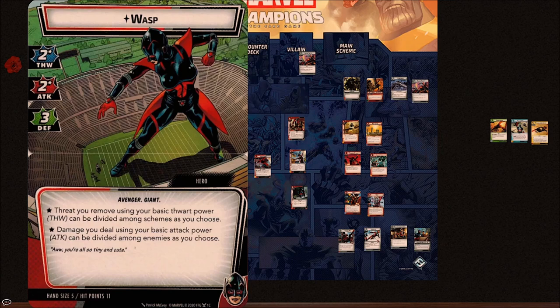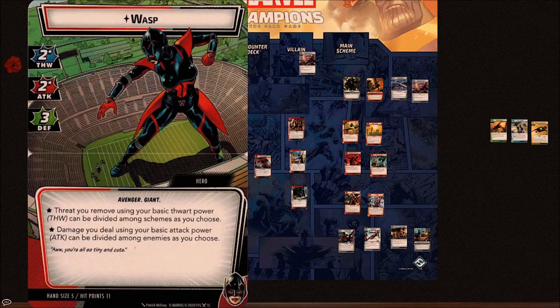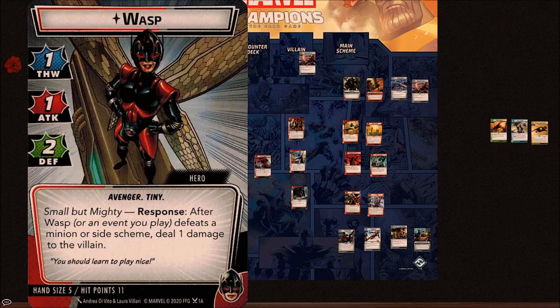If you've got seven attack on Wasp by spamming a bunch of leadership events, you can now kill a three-health minion and push four onto the villain, as long as the minion didn't have guard. The overall strategy I've been playing with Wasp: I use my Giant Form to spread damage and spread thwart, flip to Tiny Form and use whatever events and basic abilities I can to defeat things. That ping damage gets around guard and around stunned if you can deal damage without attacking.